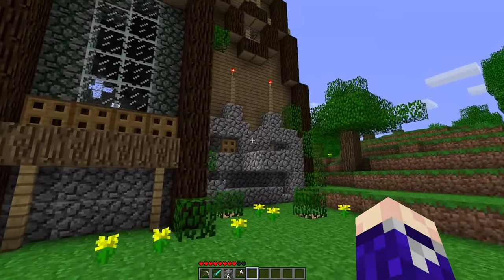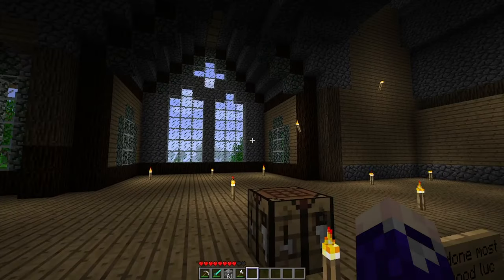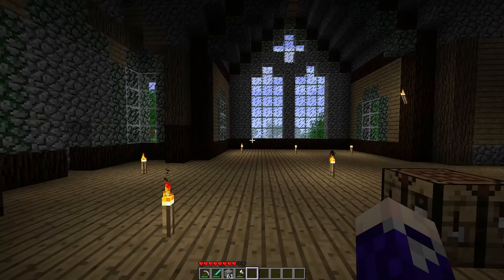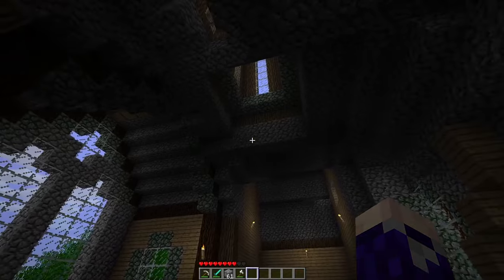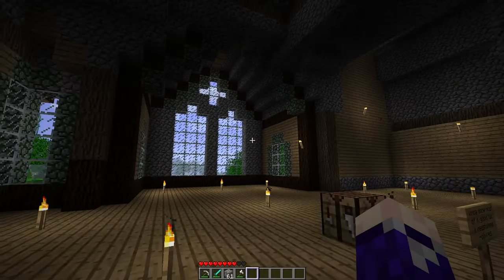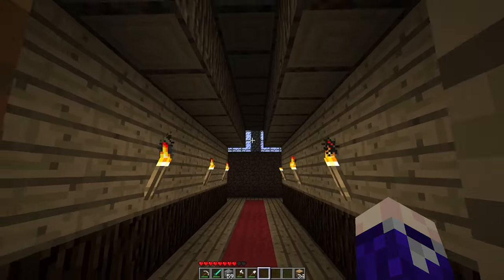We want to do another Halloween special, and the idea is a haunted mansion where your goal is to collect a bunch of pumpkins and save them. The longer you're in the mansion the more trapped it gets - you can fall into holes and doors close behind you. I'm going to spend some time conceptualizing this. First I need to create an interior so I can place the pumpkins and work out the traps.